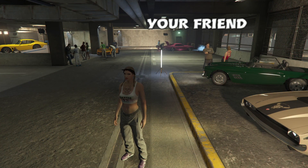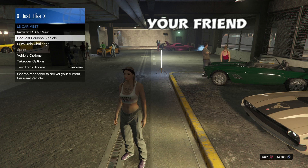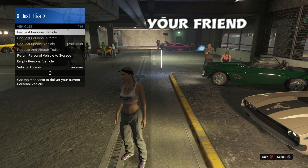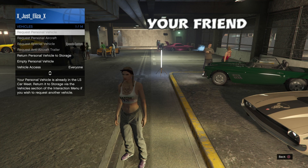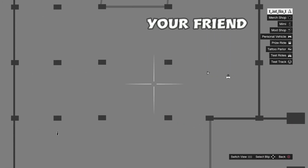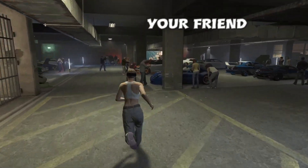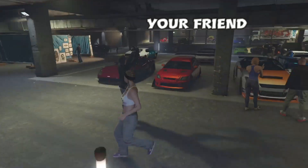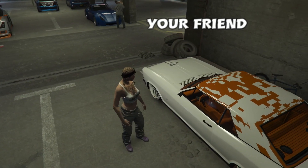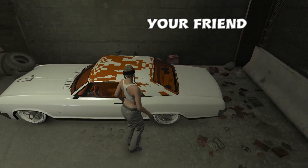Now back over to your friend — they're still in LSCM. They're going to want to bring up the interaction menu and request their personal vehicle. Once you can see your car, head on over, hop in, and spam X. What this is going to do is start up that race.